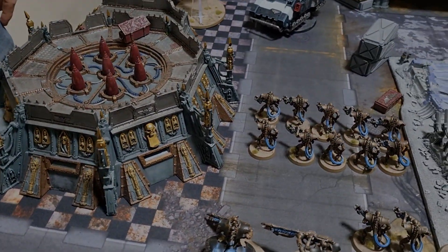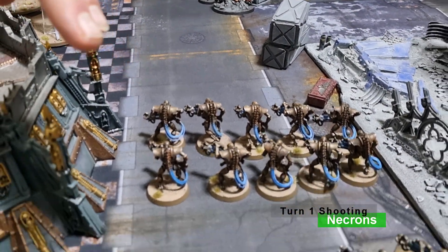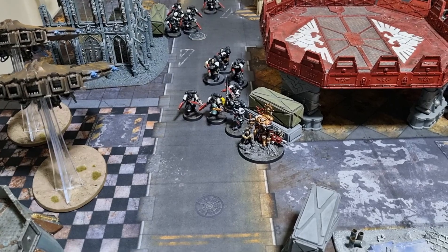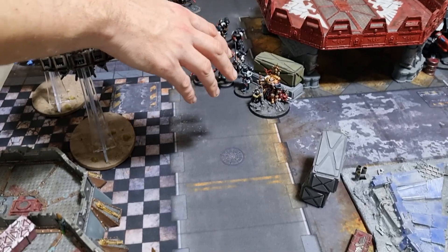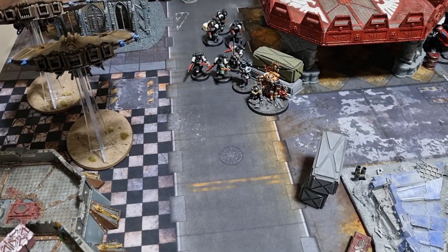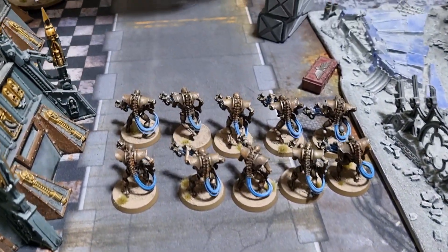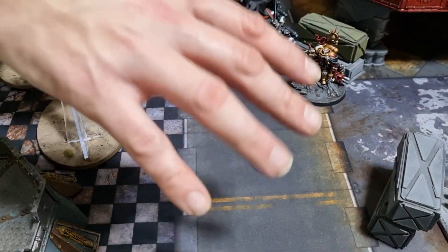Turn 1 shooting results: the Heavy Destroyers fired into the Impulsor doing around 12-13 wounds — enough to destroy it. One Bladeguard Veteran died during emergency disembarkation. Volleys of Tesla fire from two immortal squads then wiped out the remaining Bladeguard Veterans completely.